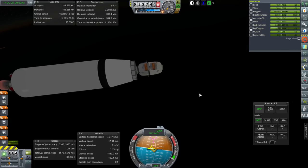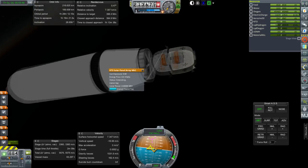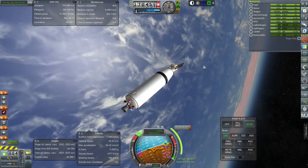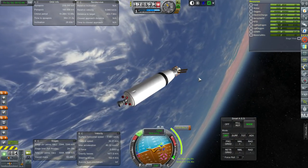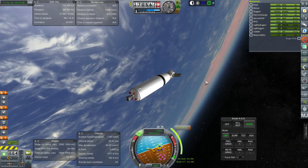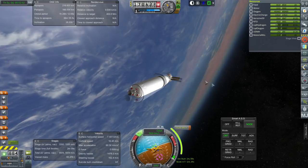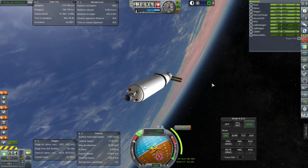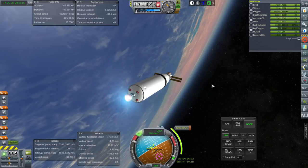We have 0.47 degree relative inclination to the moon. Let's get the solar panels out. Turning towards the node. It's a pretty good transfer window. We will end up with about 7.8 degrees difference with the station. Ignition. And off we go.